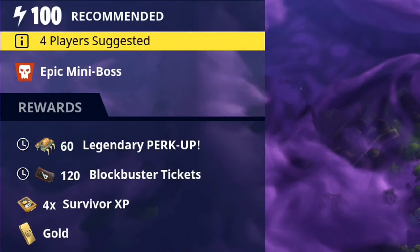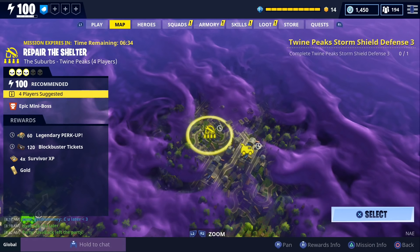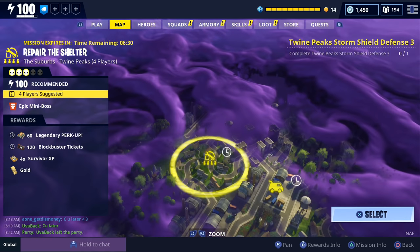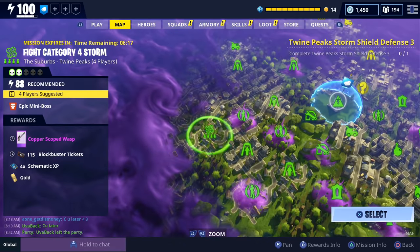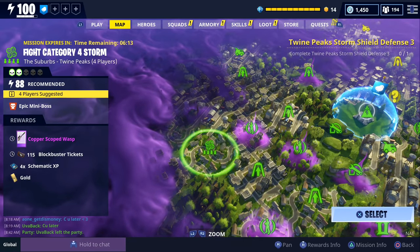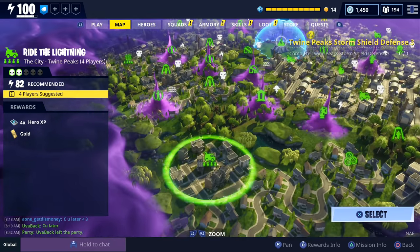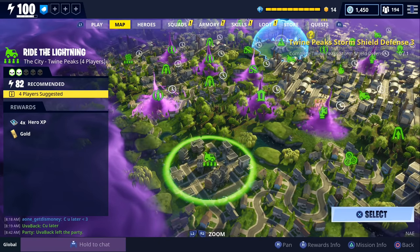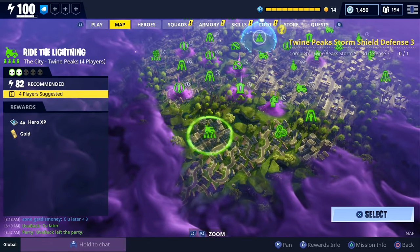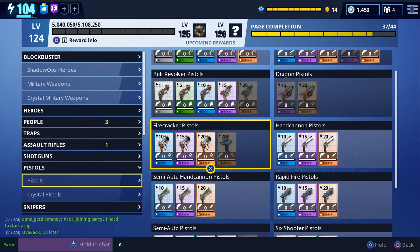For ranged weapons they added reload speed and magazine size to the first and third slots. They also changed the rewards for group missions — instead of getting a standard amount of four different types of resources, you now get four times the amount of a single type of resource. This allows players to better target specific resources they're trying to acquire, and it should be a really good way to farm a specific type of XP. Keep in mind that husks in group missions have a higher power level than the mission level.